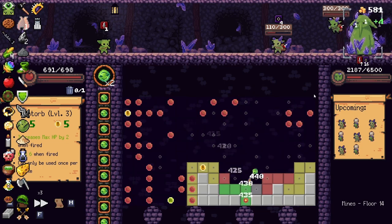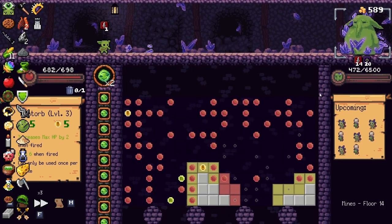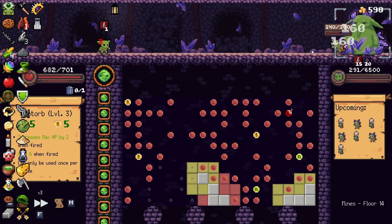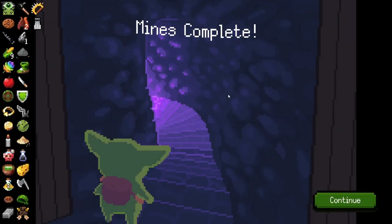I wanted to stay on the right side because I think the right side had a better lineup of things — and I think it did. Oh, he's close. He's dealing 14 damage per shot. This would be scary if I had normal health, but I have OP maximum ultimate health. And just like that, we got through it. We ended off with quite a bit of HP though, guys.